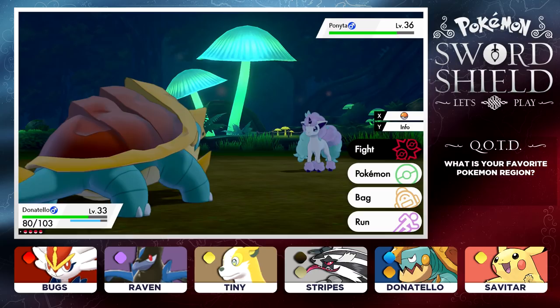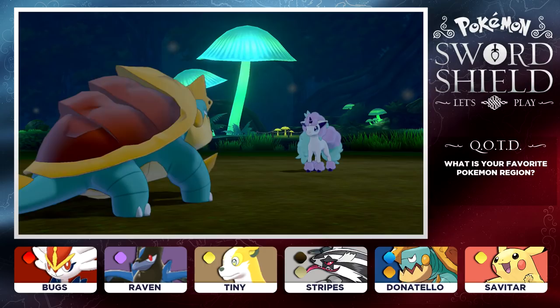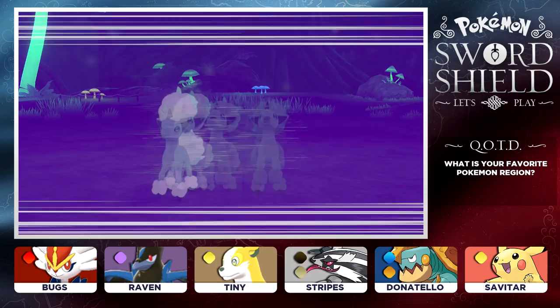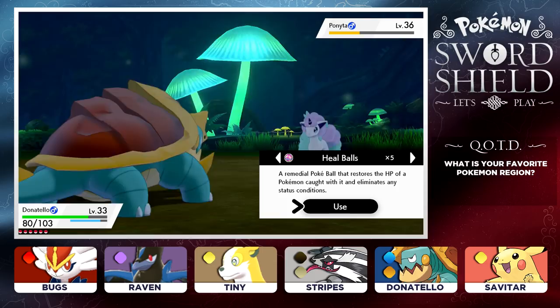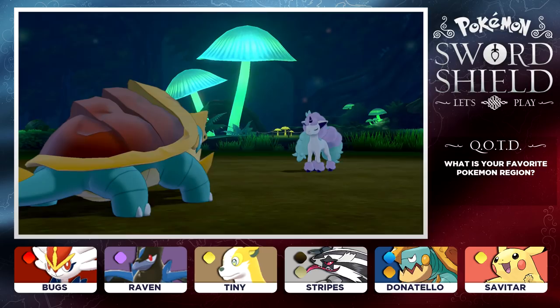We're doing pretty good against this Ponyta and if I can weaken it down just a little bit more, we'll start chucking those Poke Balls at it. To find this Ponyta, you just got to run around Glimwood Tangle. It took a little while but it wasn't that difficult at all - you just got to keep running into the exclamation points until you find it. Let's start chucking - a Heal Ball would be nice to get Ponyta in.